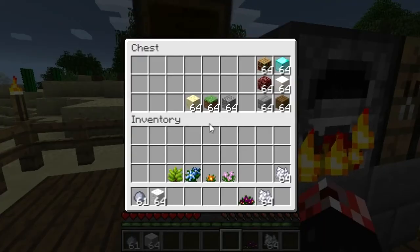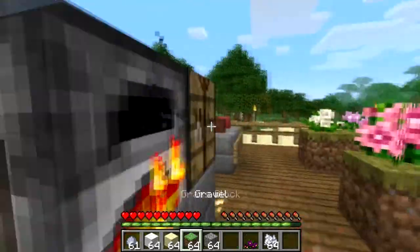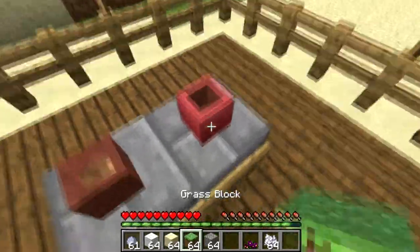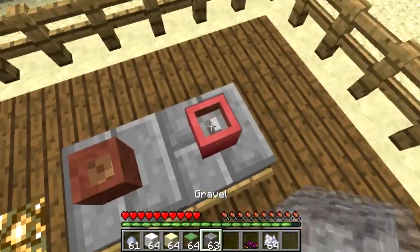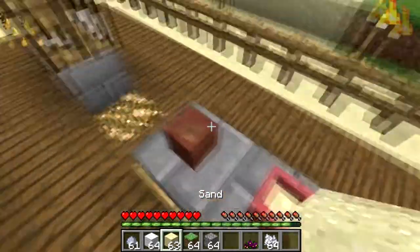You can actually go ahead and customize what is in the bottom of the flower pot. So instead of having dirt, you could have sand — see, you've got sand. You could have a grass block, though obviously in a desert biome the grass kind of looks ugly. And you can even have gravel if you really wanted to. To get the material out, you just click on it. It's rather simple.